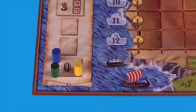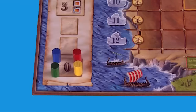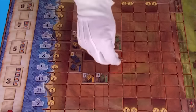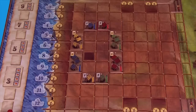Place everyone's trade point discs at the beginning of the trade point track. Each player has two buildings with a totem in the corner. Place those buildings in the board areas with outlines of the same color. This is Elisund's initial settlement.